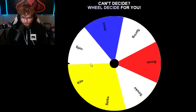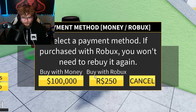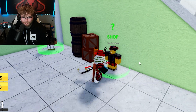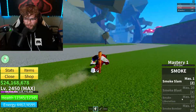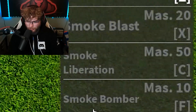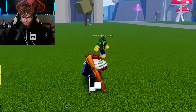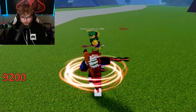Let's spin for our second fruit - please be something good. Smoke. I don't think that's any better at all. Bomb is right next to it, so Smoke is a little better than Bomb. I'll just go buy that with money because there's no way I'm actually doing that. This one's not too bad, it only goes up to 50 mastery, so we have Smoke Slam, Smoke Blast, Smoke Liberation, and Smoke Bomber.